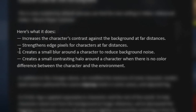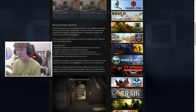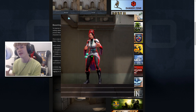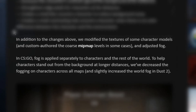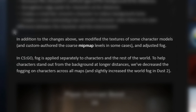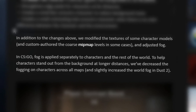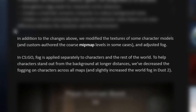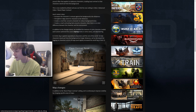It kind of reminds me of Valorant — the way an enemy glows a little bit, like you can kind of see an enemy glowing before you actually see them. It's a really obscure feature and if you play Valorant you'll understand, but it's kind of similar to that. In addition to those changes, they modified the textures of some character models and adjusted fog in CS:GO. Fog is applied separately to characters and the rest of the world — they decreased the fogging of characters across all maps and slightly increased the world fog.